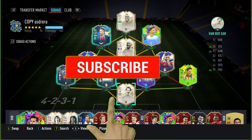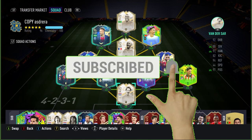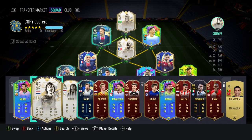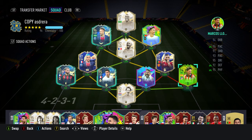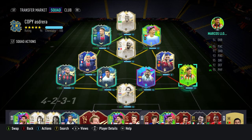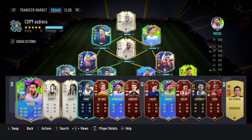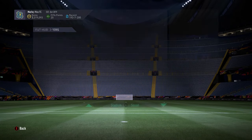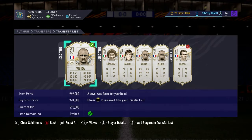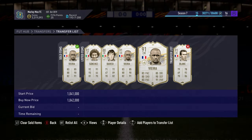Hey guys, welcome back to a brand new video. This is a video showing you how I've made 50 million coins on this FIFA. This is the team I currently have, with a few players on the bench like Messi, Cruyff, Haaland, etc. There are quite a few good players here. This team is worth about 29-35 million at the moment, maybe about 46 with the bench, but it was worth about 50 million when I bought it.